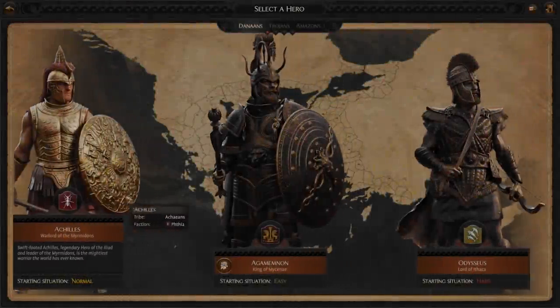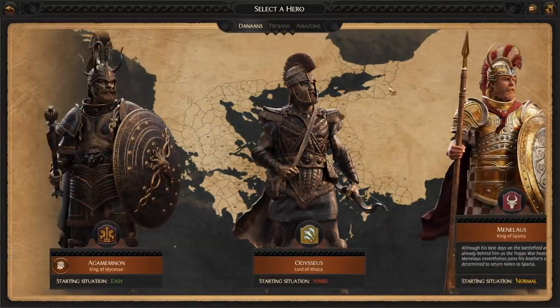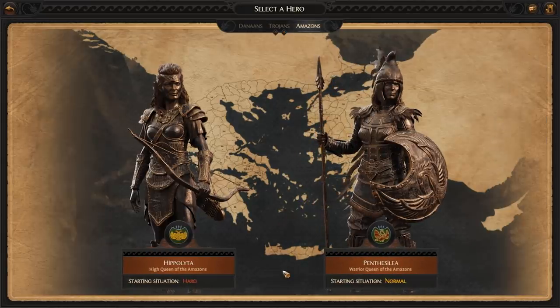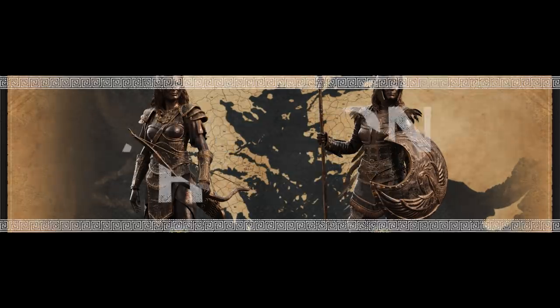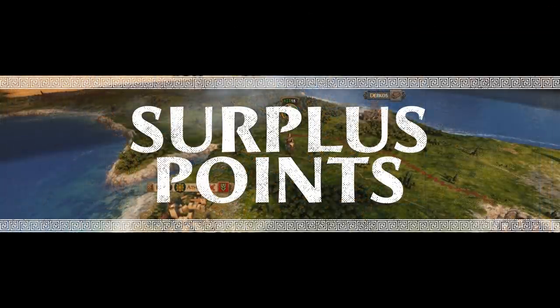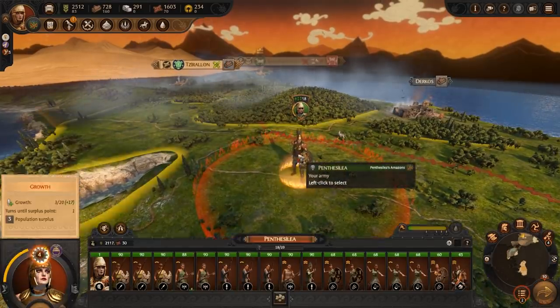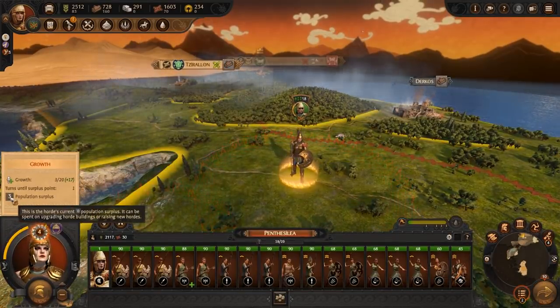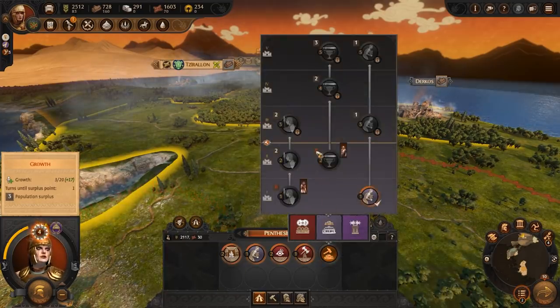A Total War Saga Troy revolves around dominating personalities that rule from some of the most spectacular cities of the ancient world. Penthesalia is no less in her fame and legend, but in Total War Saga Troy she freely roams the map and calls no city or settlement home. A horde faction functions very differently from other factions — they claim no city as home, but instead their army is their settlement, using surplus points more than any other faction to not only grow the horde but to construct buildings and recruit certain characters.